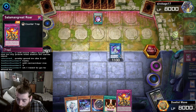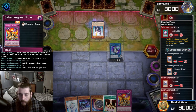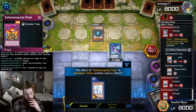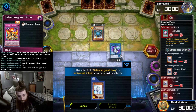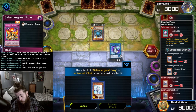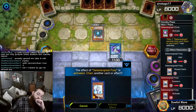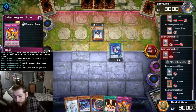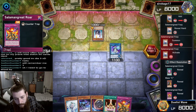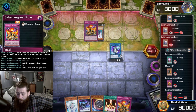Here, now this is a Salamangreat mirror match. Salamangreat Circle - they are searching for Foxy, adding Foxy to the hand and summoning it. We have Effect Veiler - when do you Effect Veiler Salamangreat? They want to summon Access Code Talker and OTK. We are not going to negate Foxy's effect. They are revealing Salamangreat Roar, Maxi, and Salamangreat Circle - they've already activated Circle. They might add the Roar to their hand. That's what they do - they add Roar.